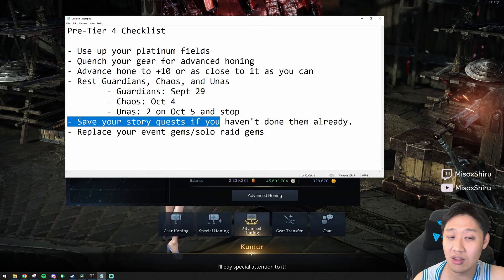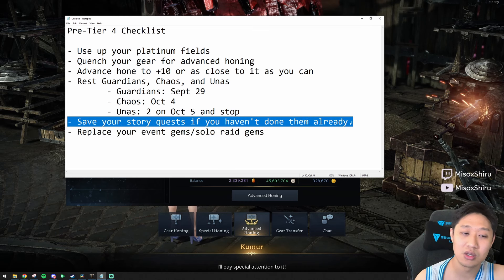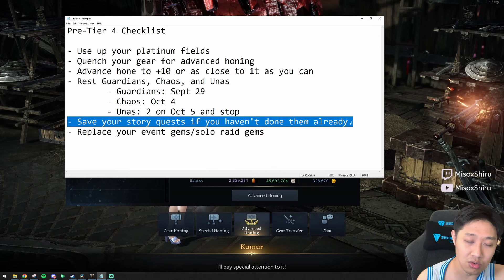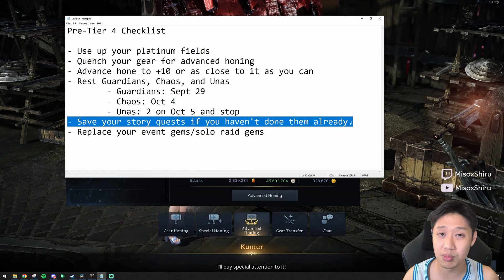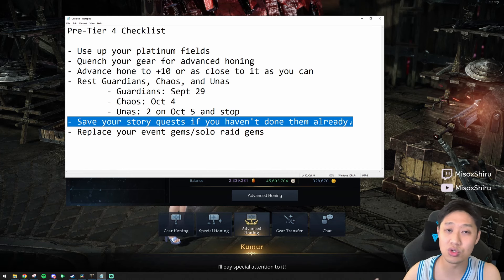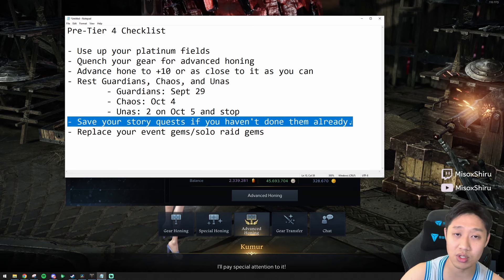You're also going to want to save your story quests if you haven't done them already. I know a lot of people are saving their cubes, but story is another thing you should save because story gives a ton of EXP. If there's any story you haven't done, don't do them until next week — even if your character isn't tier 4 yet. Next week we'll get an increase to the level cap all the way up to level 70, so when you do your story quests after the tier 4 update, you'll be accumulating EXP toward that level 70.